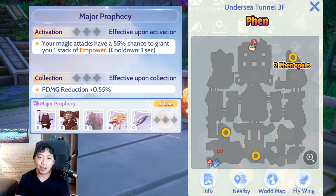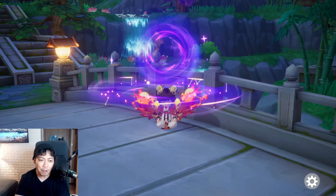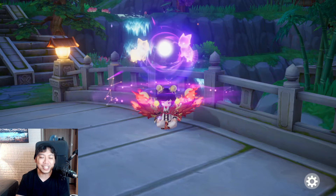Next would be Fen. I've already shown you where to get Fen, but to add to that — on Undersea Tunnel Third Floor we have the one o'clock spot where it's pure Fen monsters. We have two spots both spawning three Fen each, so if you want to farm only for the Fen card, that's the best way to go.